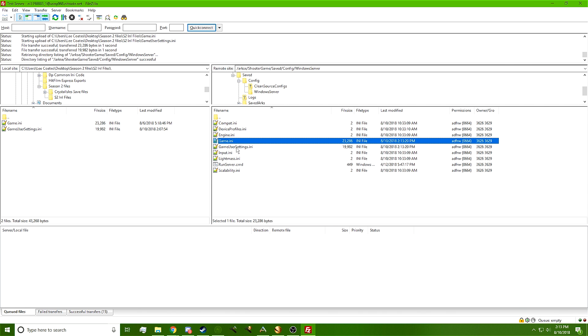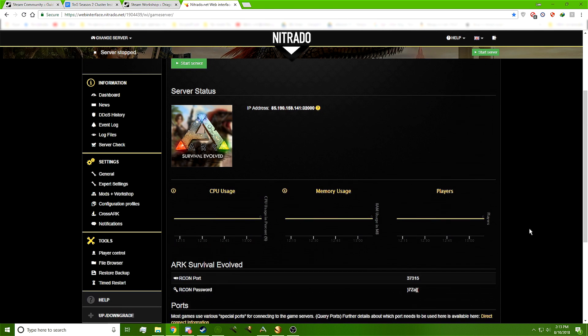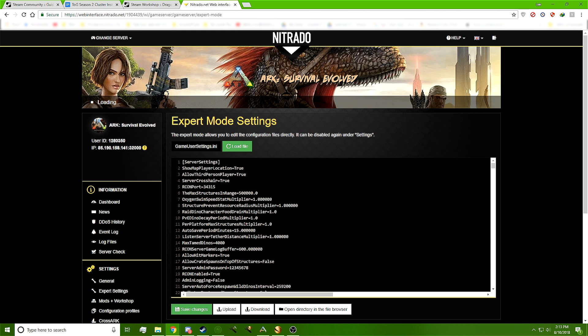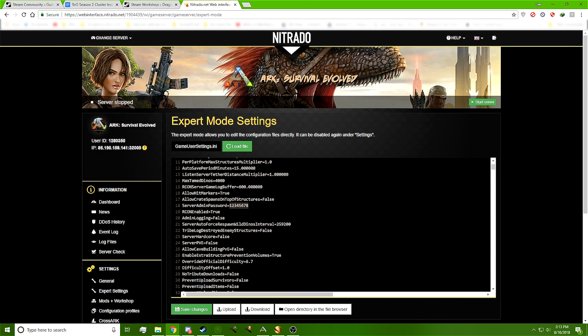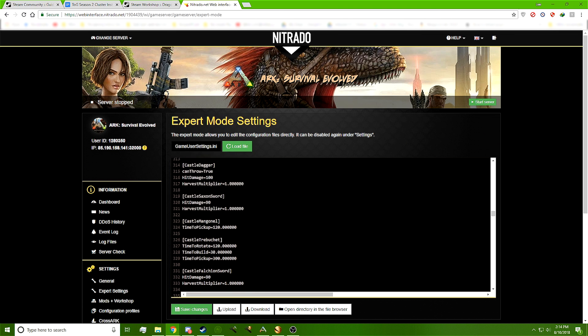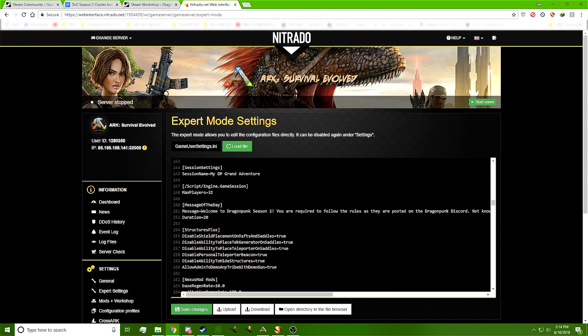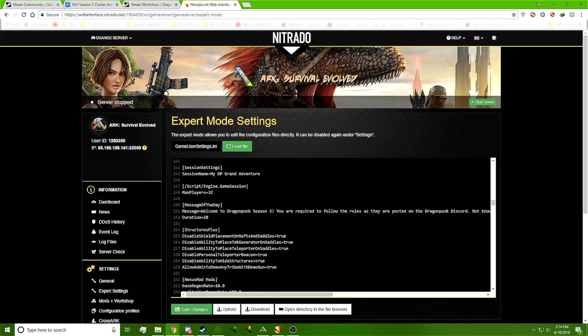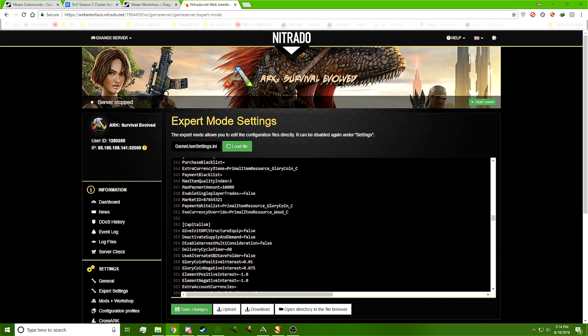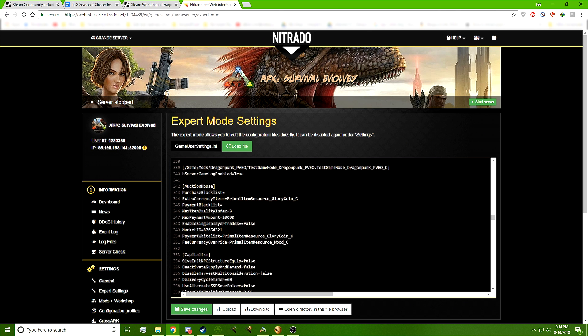Once they're dropped in, we're done with the FTP step and we can close that out. The next thing we'll do is verify everything transferred correctly by clicking on Expert Settings in the Nitrado portal. Verify that the password is correct, scroll down to check the server name — 'DP My DP Grand Adventure,' there you go — and scroll down one more time to check the Market ID so we know all of that is done.